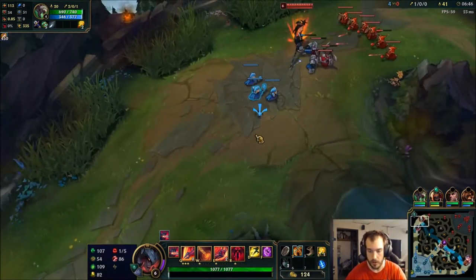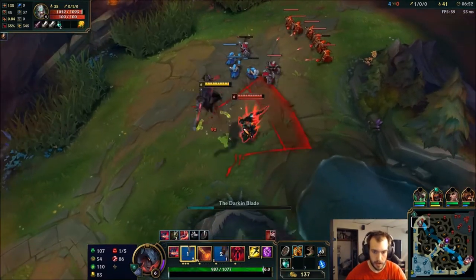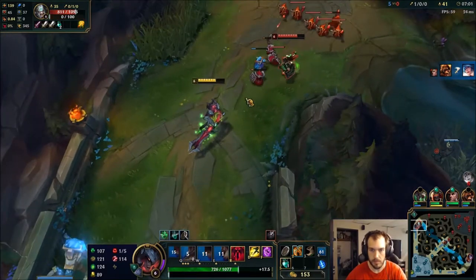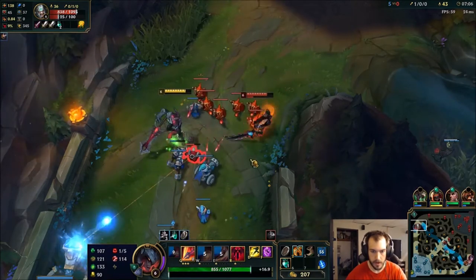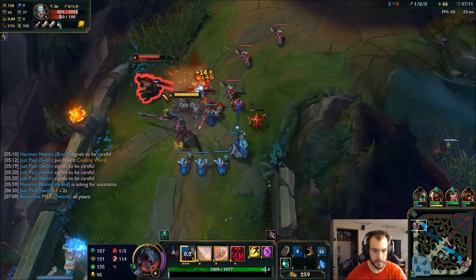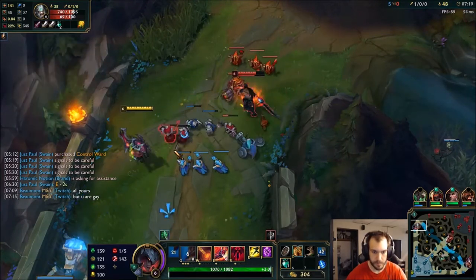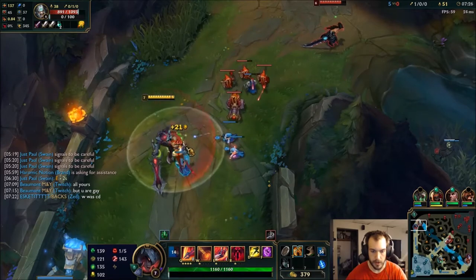He hasn't gotten any jungle pressure, which is good for me because I think if Wukong CC chains me... I'm fine with that, I'll heal up — not a big deal. Got my big hit. I hate when I have to use that on a minion. I want to fight him before his rage gets too high, so I used all of his rage — so that's good for me.